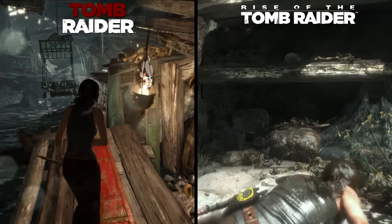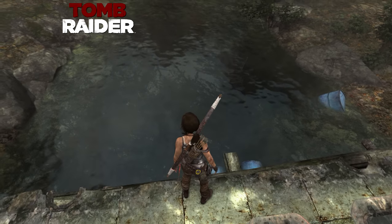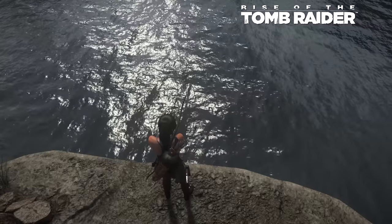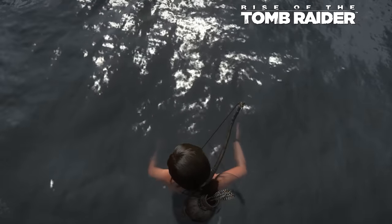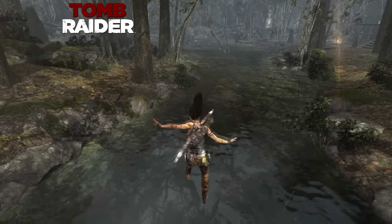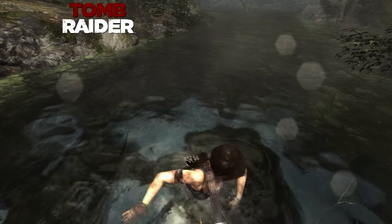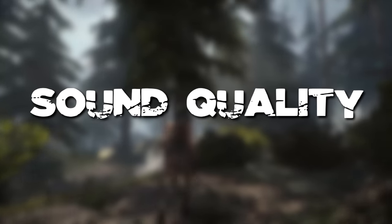Tomb Raider 2013 uses volumetric effects more sparingly, likely due to its different environment type, but it does feature nice particle effects like falling leaves that Rise doesn't seem to offer. Then we get to water — this was surprising, as it's one of the few areas where Tomb Raider 2013 actually looks a bit better. When you jump into a large body of water in Rise, absolutely nothing happens — no ripples or anything. While the water effect does exist in some smaller bodies throughout Rise, Tomb Raider 2013 handles larger bodies of water much better with realistic water rippling effects.